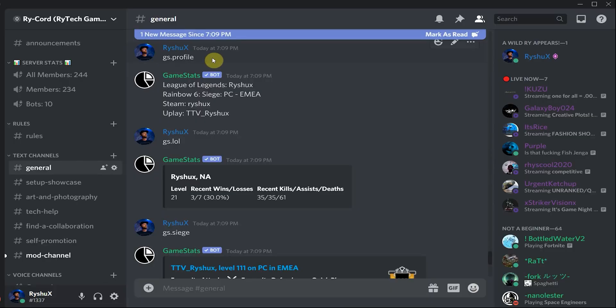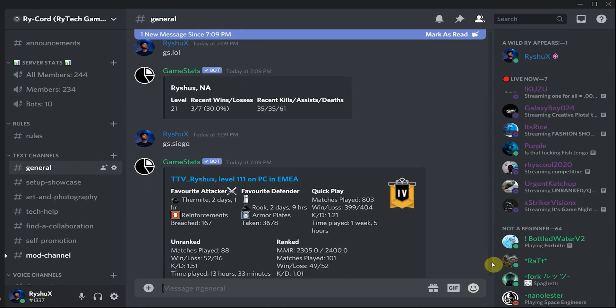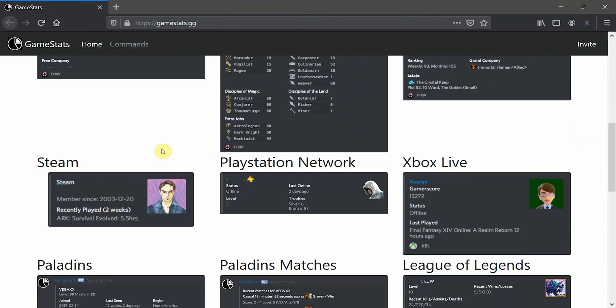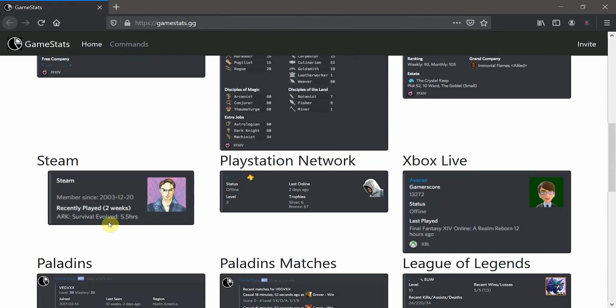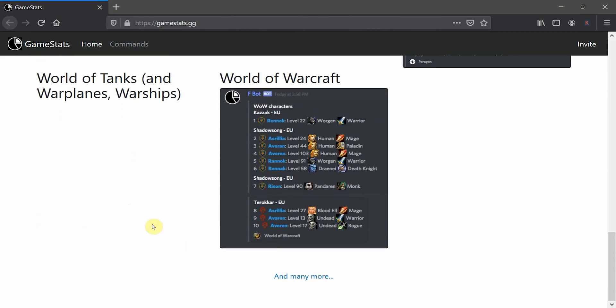I cannot recommend Sesh enough. The last bot I recommend, especially for gaming servers, is Game Stats Bot. It gives a full breakdown of all your game stats and profiles across platforms like Steam and Blizzard, all in one place. Type one command to show your stats in a specific game, or display all your platform profiles at once — great for when people want to add you. Super organized and they cover a lot of different games.